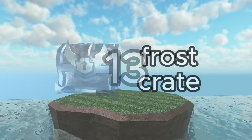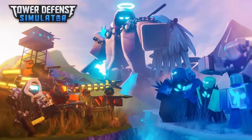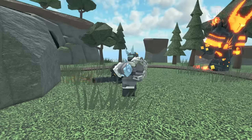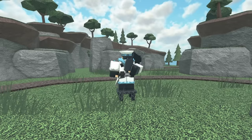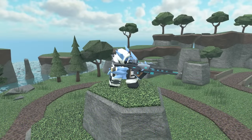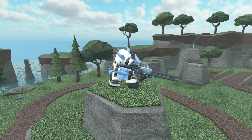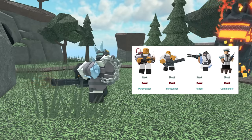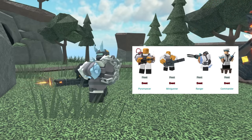In 13th place we have the Frost Crate. This crate could only be purchased during the 2021 Frost Invasion event. It only has 4 skins: the Pyromancer, Minigunner, Ranger, and Commander. While not being super flashy, all these skins look fantastic in my opinion. There's a lot of detail put into them, like the thick white fur coat on the Ranger with ice spikes sticking out of it. If it had more than just 4 skins it definitely would have ranked a lot higher, as I personally find myself using these skins a lot.